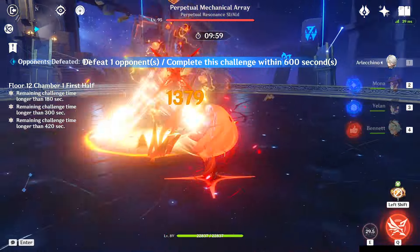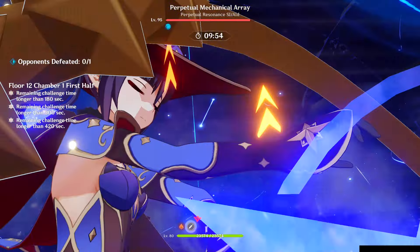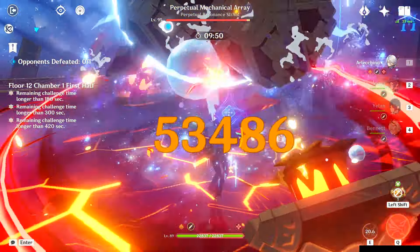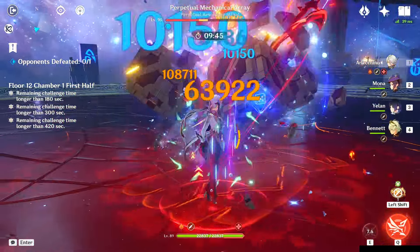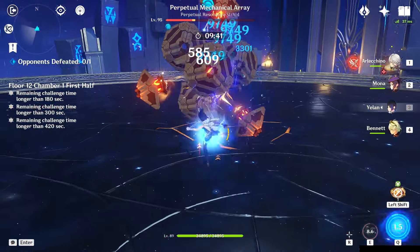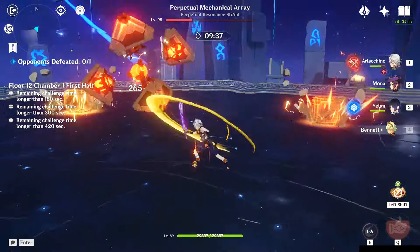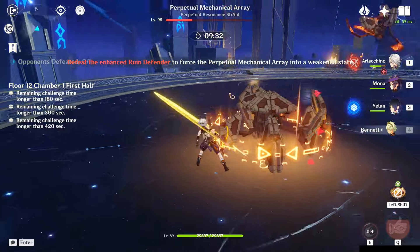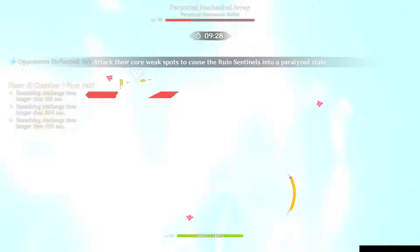Navia isn't the only character who works with Mona. Arlecchino is a solid choice and you can play her with Mona in two ways. The first is to set up Arlecchino's skill and the rest of your rotation, pop Mona's burst, then switch back to Arlecchino — with Pyro-infused normals you'll deal more damage for 5 seconds. The second way is to use Mona's burst then immediately use Arlecchino's burst for a big vape hit, though this consumes a Bond of Life and can mess up your rotations outside of a final Abyss chamber or damage showcase.